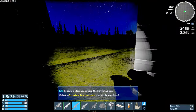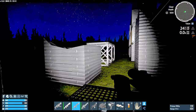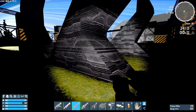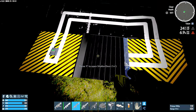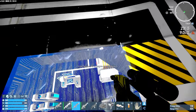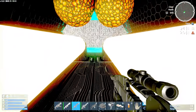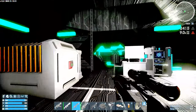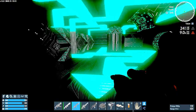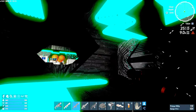I feel like there was something more I was supposed to do or find. I feel like there should have been more to that — we've gone down, done this, but there was nothing else down here. There was one bad guy and that was it. I'm not sure what else we need to do.